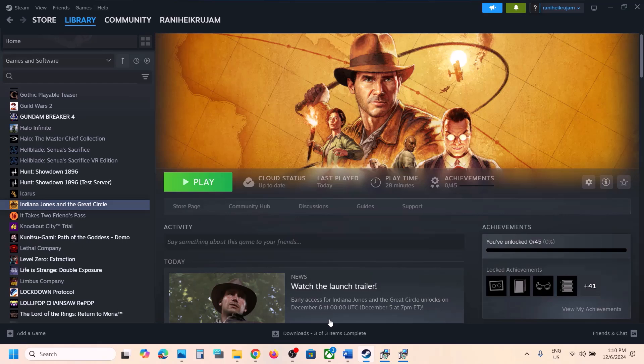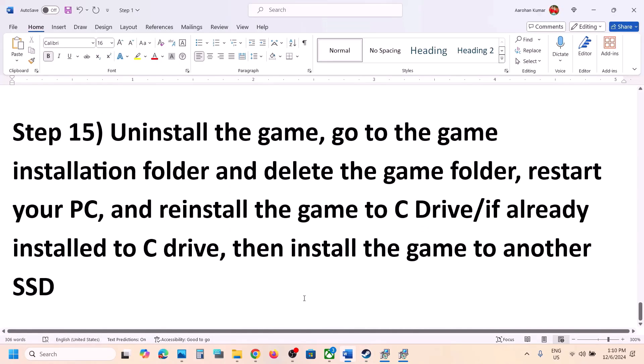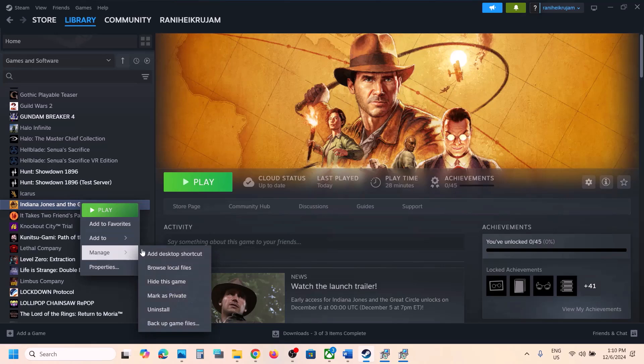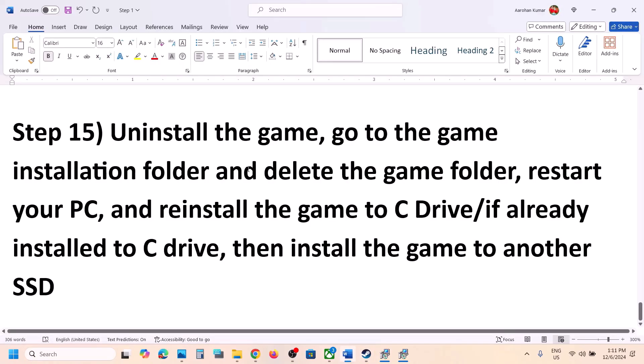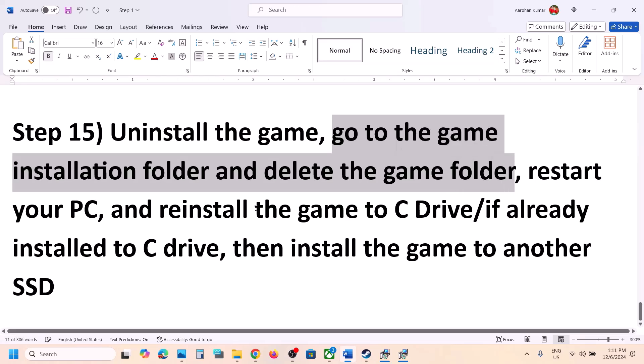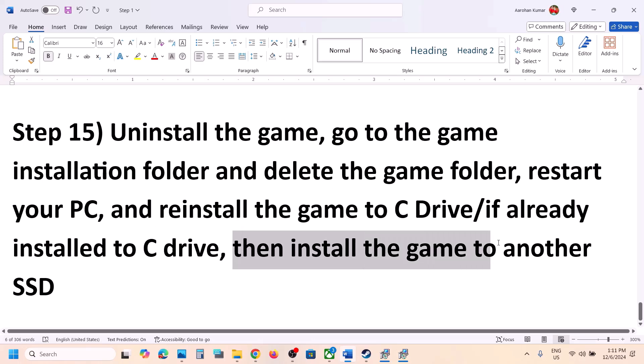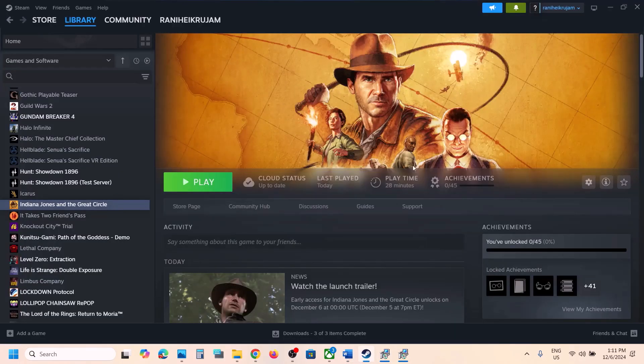The next step is to uninstall and reinstall the game to a different drive. Right-click on the game in Steam, select Manage, then click Uninstall. After uninstalling, go to the game installation folder and delete the game folder. Then reinstall the game to C drive if it was on a different drive like D or E, or an external drive. If the game is already on C drive, try installing it to another SSD and then check.